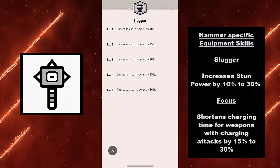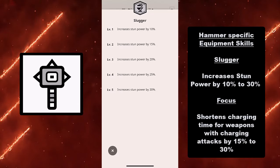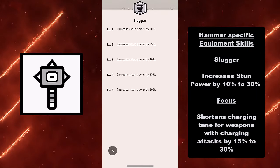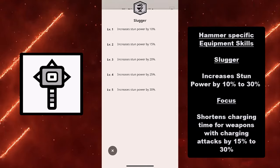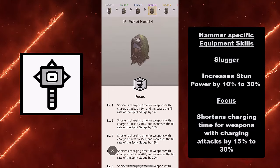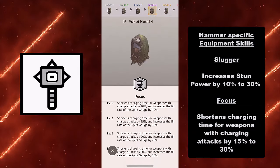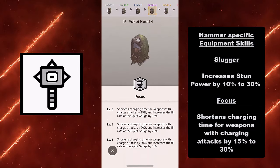Despite this build, for advanced builds there are hammer-specific equipment skills. First off, we have Slugger, which increases stun power by 10% to 30% depending on the level. And you also have Focus, which shortens charging time for weapons with charging attacks by 15% to 30% depending on your level.